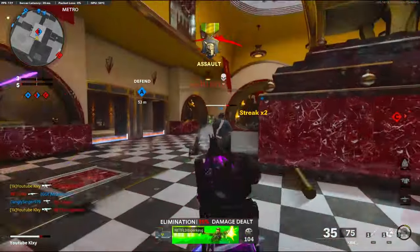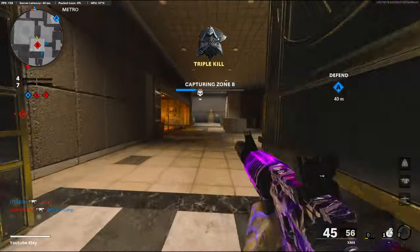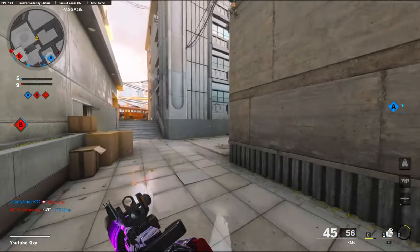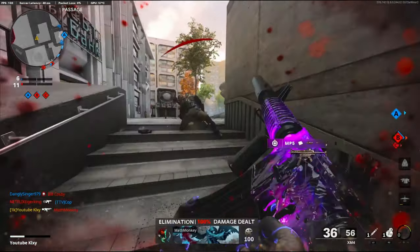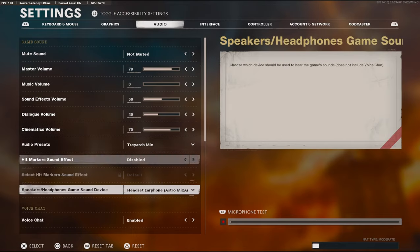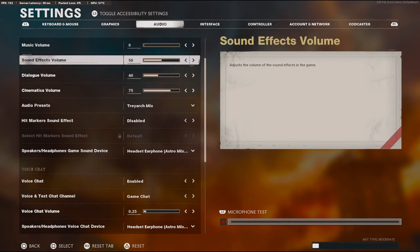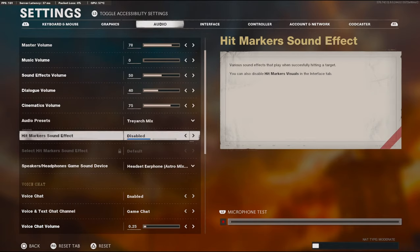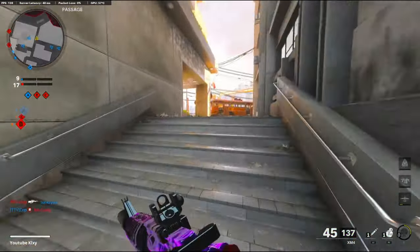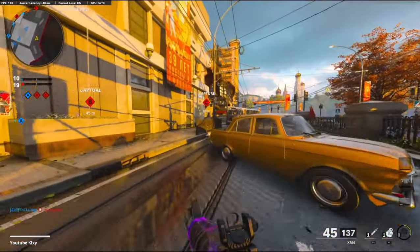I didn't even know I got that kill. I have something turned off — I think hit marker sounds. I have them turned off for some reason. I need to turn that back on. I actually don't know where the setting is. I don't even know how that got turned off — I don't mess with any of my audio, because if I do, it messes up my recordings.